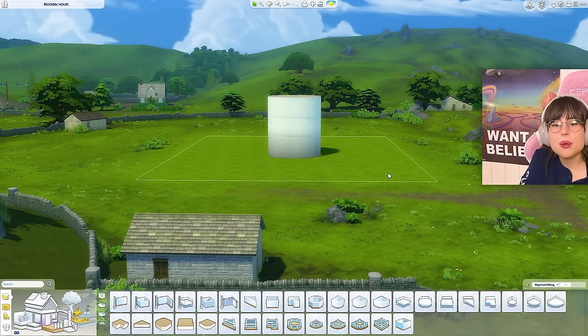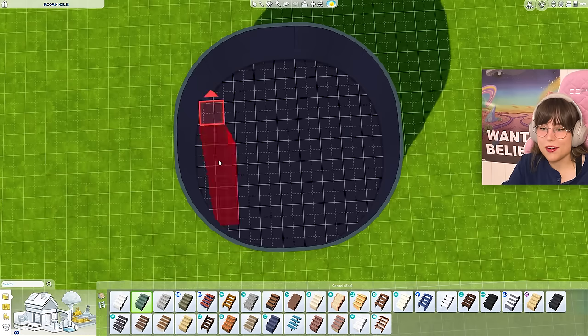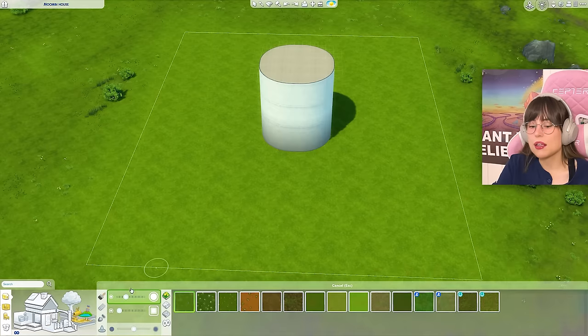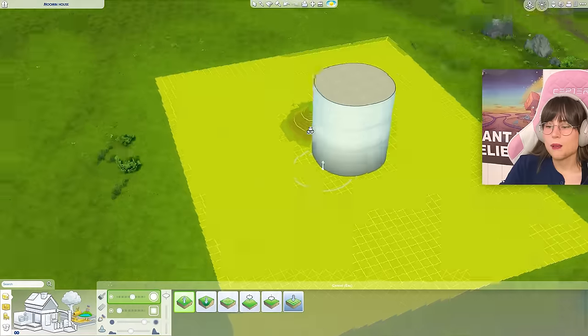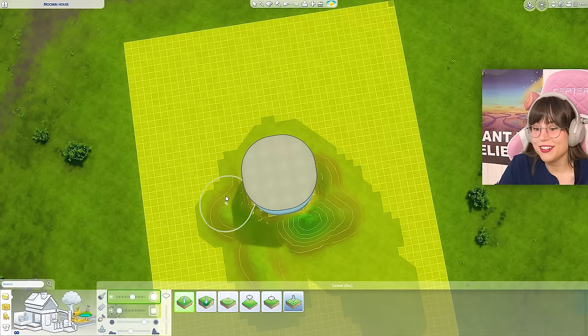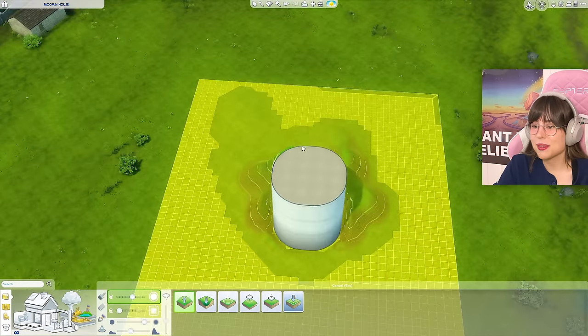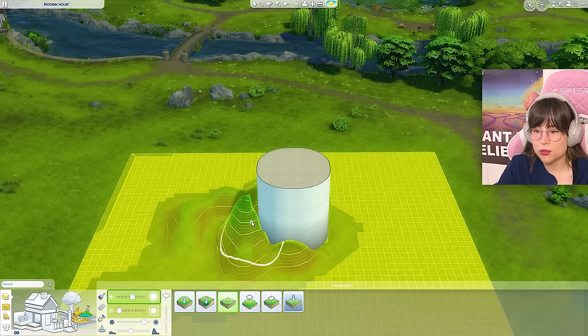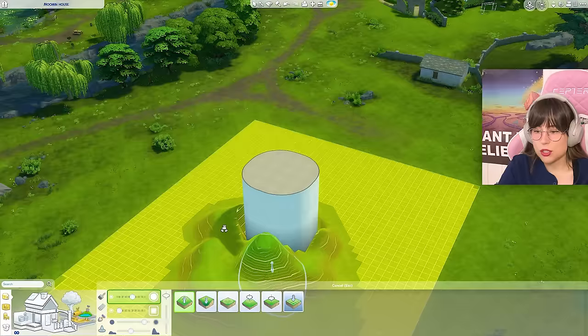If we make it smaller it's not going to look good from the inside. If we get a staircase in here, that's going to take up the whole house. Before I do anything, I'm going to make a little round top — a hill — because the Moomins live on a little hill. I can't even do two things at once. Nora, please focus, your life depends on it.